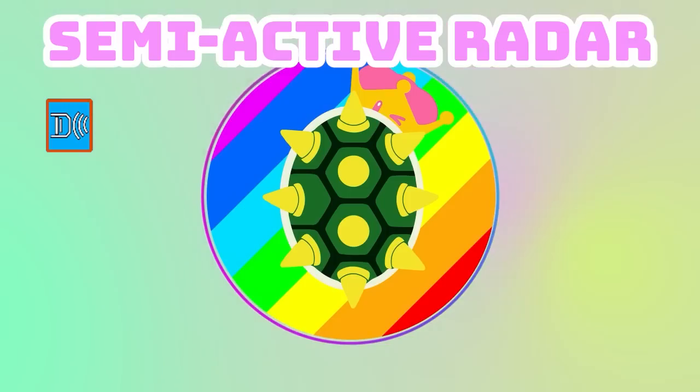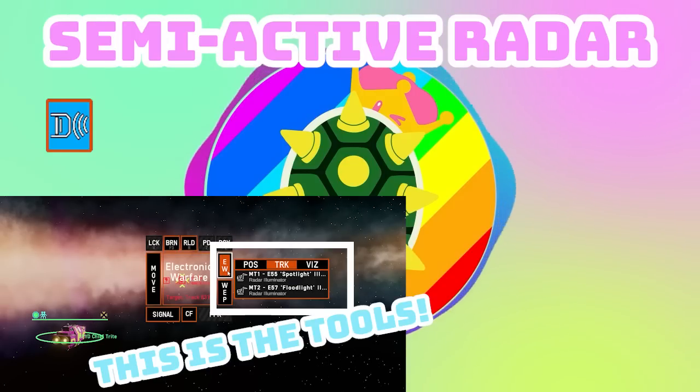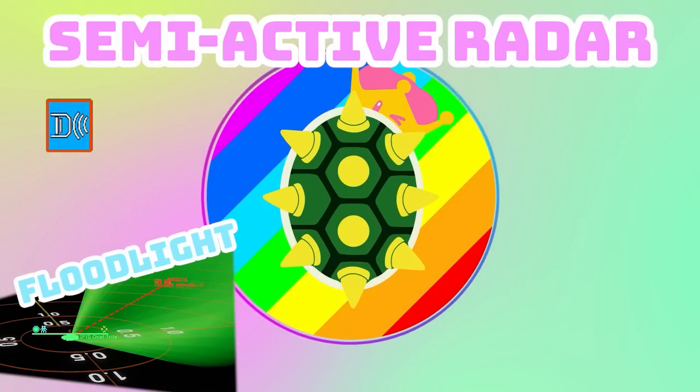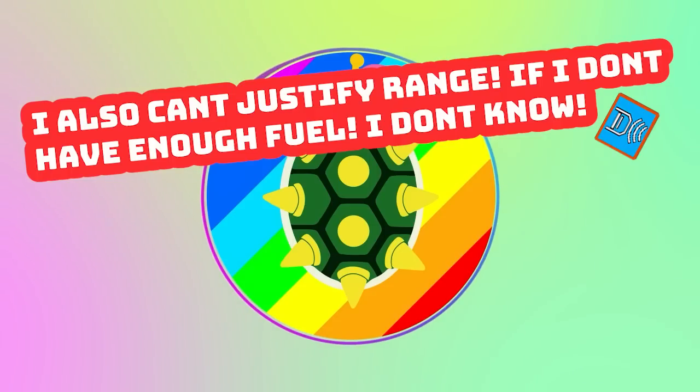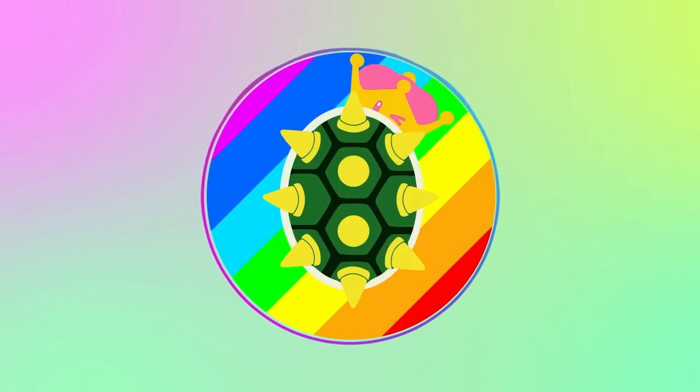Semi-active radar is kind of an odd one — the bridge between autonomous and manual guidance, requiring a spotlight illumination for accurate fire. This missile requires a lot of babying. It's one of the more delicate seeker head types, very susceptible to any sort of jamming or soft-kill measures. You may wonder who would use this given so many drawbacks — well, it's the price. It's so insanely cheap that it makes you think about what you can do with it.